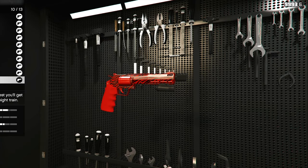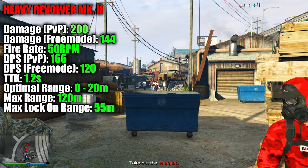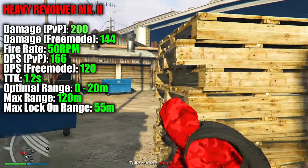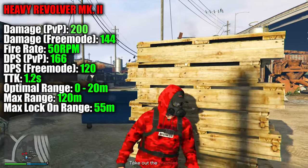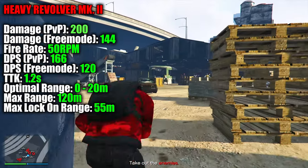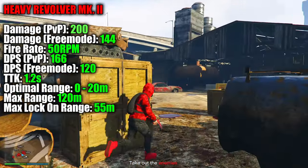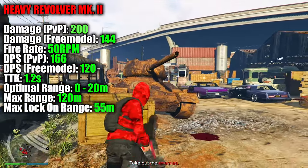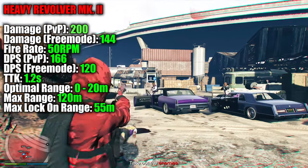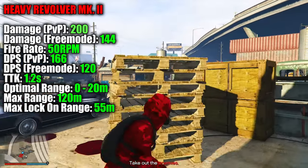Finally, we have the revolver category, and we're going to be talking about the Heavy Revolver Mark II. On paper and in gameplay, this thing looks like an absolute beast, but it is very hard to use if you're going with free aim and don't have assisted aim — a normal AP Pistol may suit you better in free aim. Overall, the Heavy Revolver Mark II deals 200 base damage and 144 damage in free mode, with a fire rate of 50 rounds per minute, giving it a DPS value of 166 in PvP and 120 in free mode. The best range with this weapon is below 20 meters, but you can also fire up to 120 meters at long range. Its max lock-on range is 55 meters, and this weapon boasts a TTK of 1.2 seconds. If you hit headshots, you'll deal 3,600 damage to the head, so if you can get your headshots down, you are going to be good to go with this weapon.